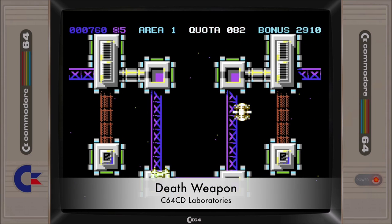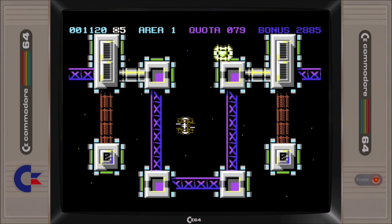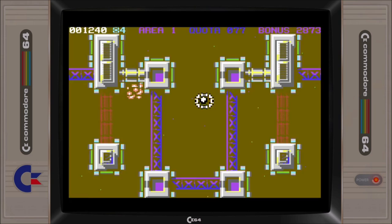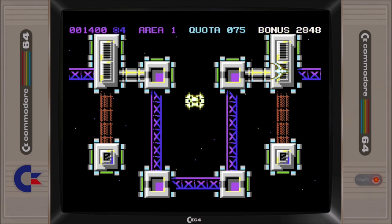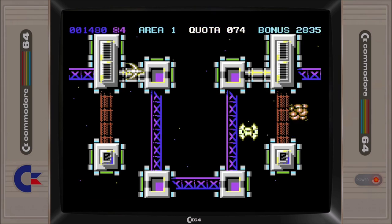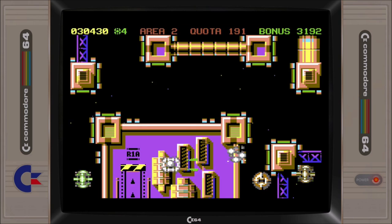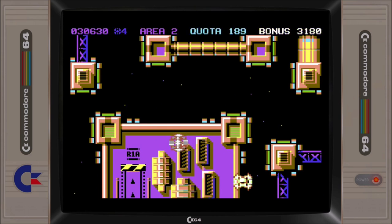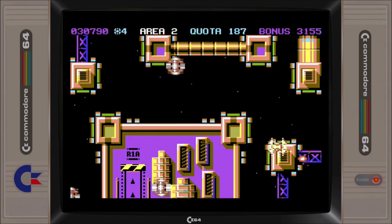Deathweapon is a single-screen arena-based shooter where you are given a quota of aliens to destroy before the allocated time runs out, before then being allowed to move on to the next level. The game graphics are quite good, and the ships move around the screen quite well. The arena-based format makes the game a bit more interesting than Sturk or XD, the other submission from the same developer, in that the gamer is provided with a challenge of some sort.